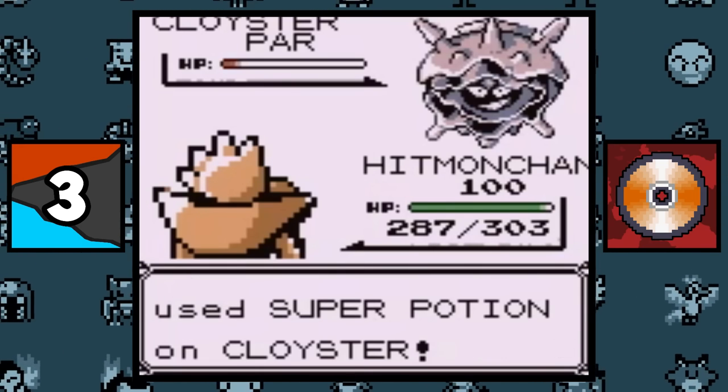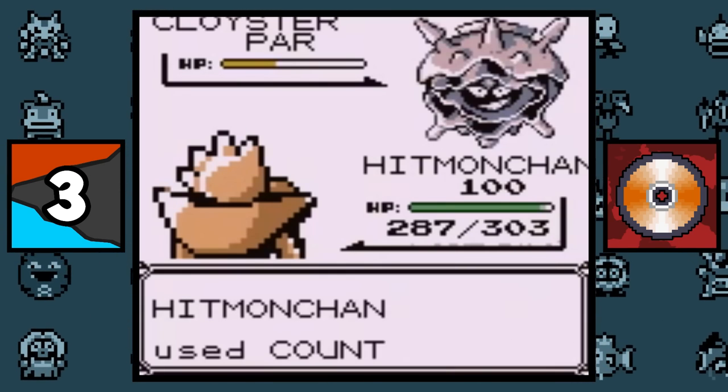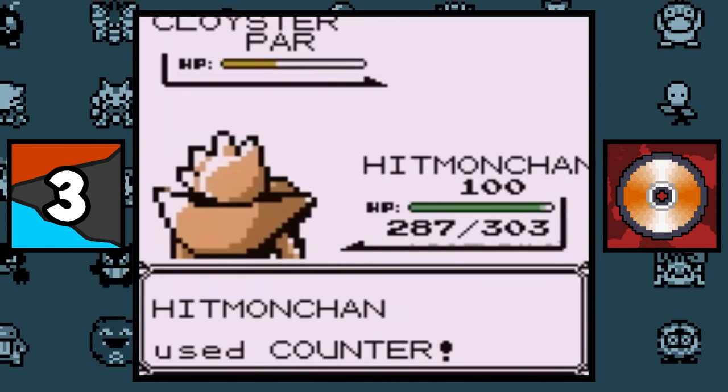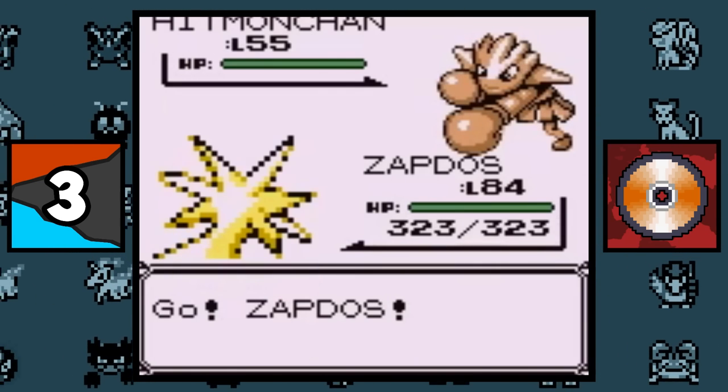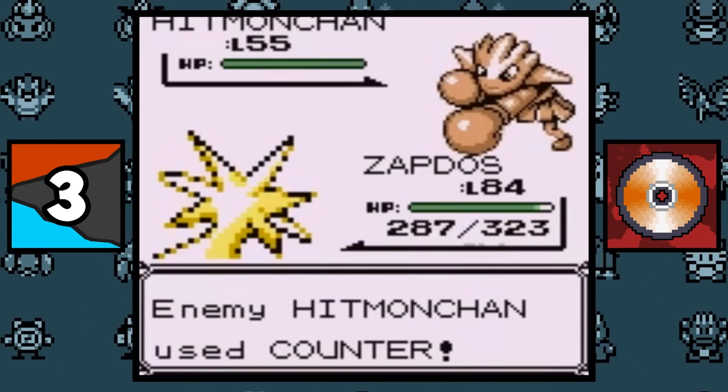There was a glitch in Pokemon Red and Blue where the move Counter could counter the opponent using an item. And even more funnily, the move will double in damage every turn it's used in succession. And on top of that, if the last move from a previous battle dealt damage, the move Counter would work in the next battle, so it was really janky in those games.